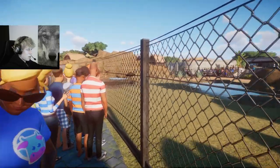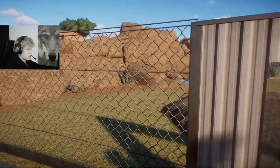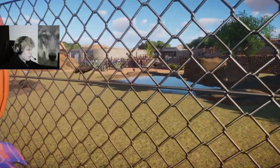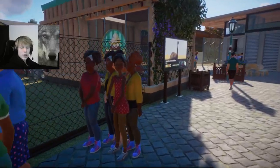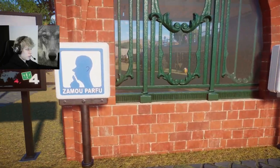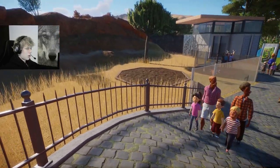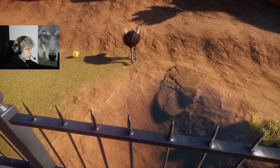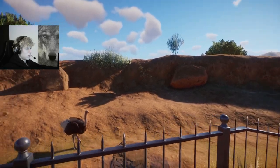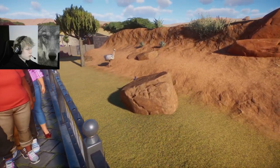The emu habitat is pretty simple — the main feature is a hill on one side with a little pool in between, a little foraging area, and some more water. Nothing really special; I didn't really have an idea for what they would like or how to make it interesting. You do have a see-through wall so you can see into their sleeping area, and from the walkway up here you can also look at the ostriches. This habitat doesn't have a back wall — I just used the terrain to make it look like a mountain area. There are only two of them in here.